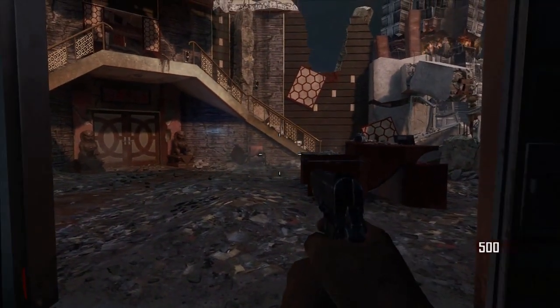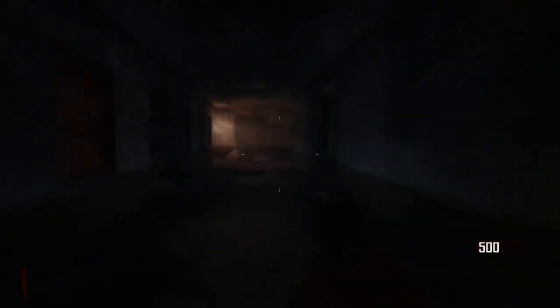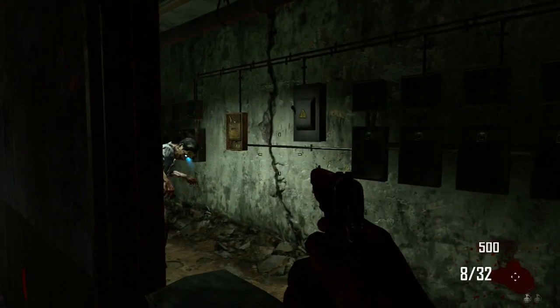What you're gonna do is drop down the elevator as usual, and when you get to the bottom you need to kill a couple of zombies to ensure you have 750 points so you can open one door.